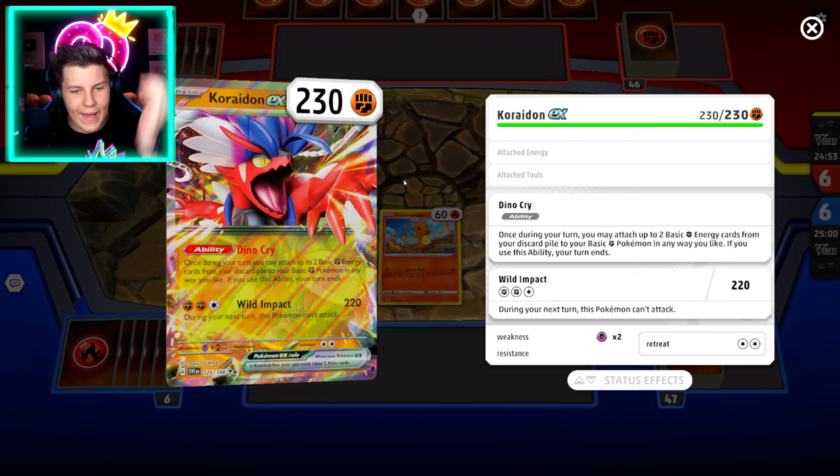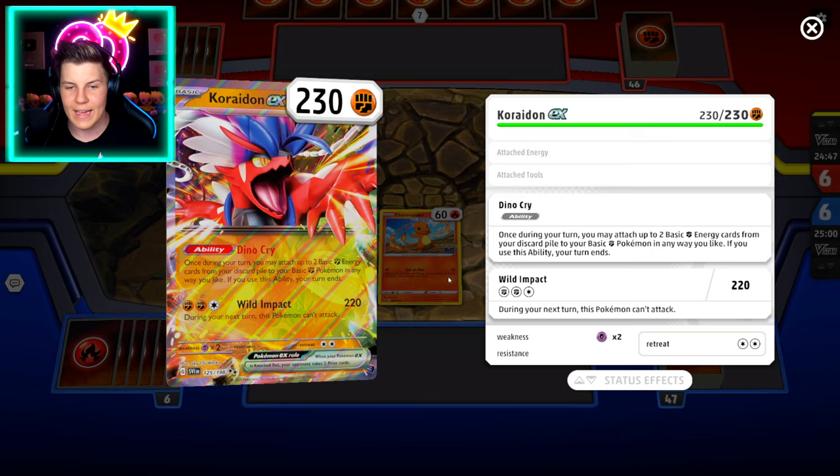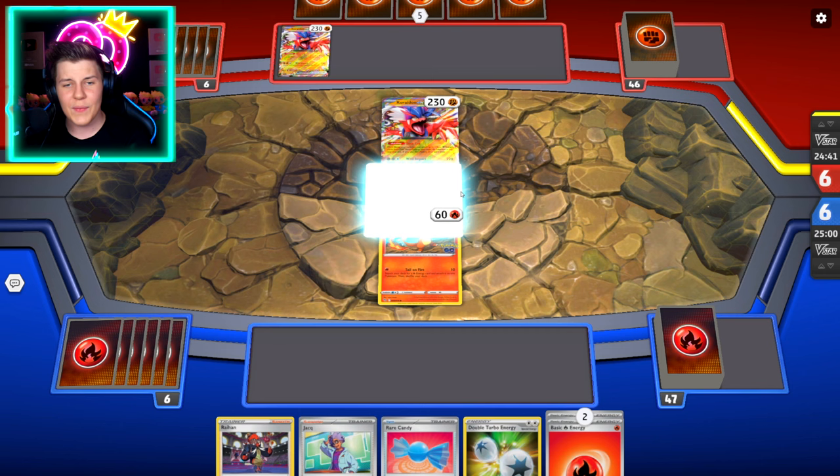That's fine though, because it's gonna take a couple of turns to get Wild Impact to be able to play. But leading up to that, it's gonna be pretty crazy. And they've got two of them — you're kidding. All right, we got this. I've got a strategy for my next turn. It is A-okay.